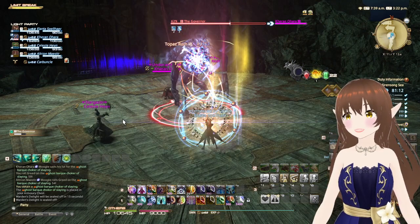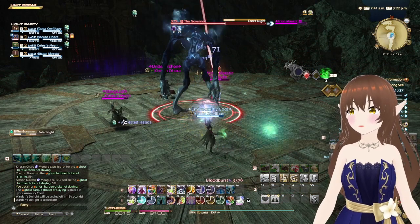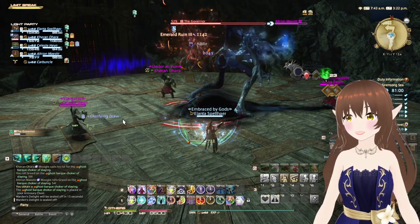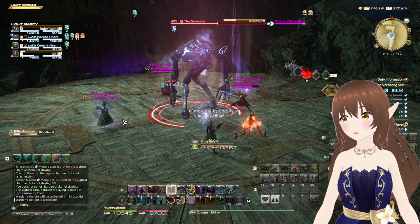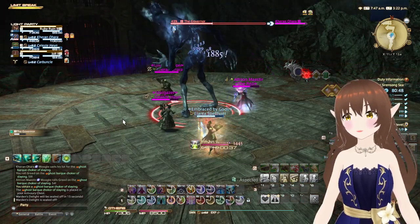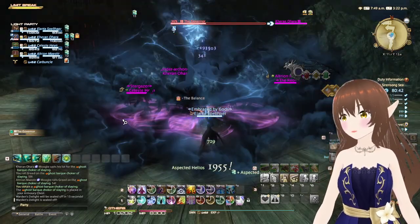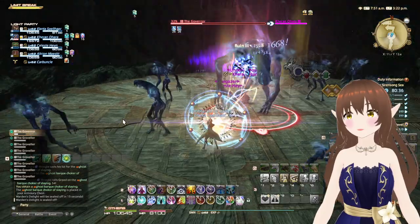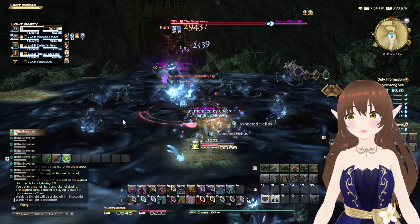Blood Burst is just an AoE hit to everyone. Enter Night means someone will be selected - they just need to go to the middle and then run away from the boss. Shadow Split will see him summon in some little adds - you don't need to attack the adds as they don't do a damage thing, but they give an idea as to where the darkness will form.